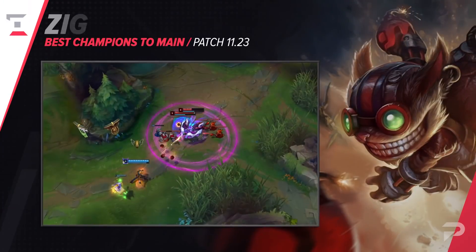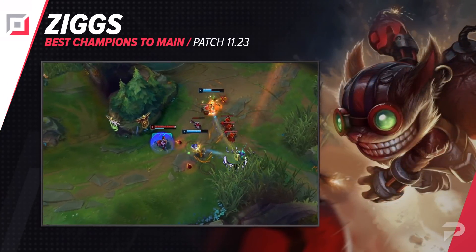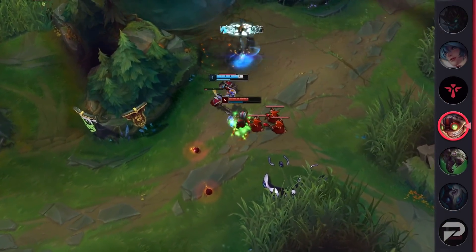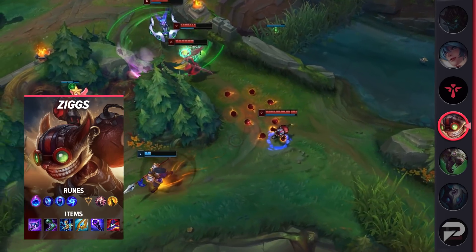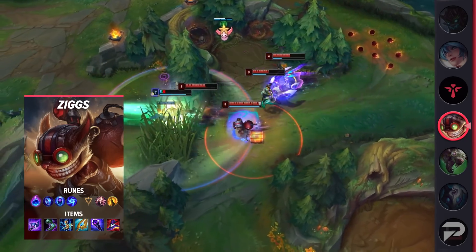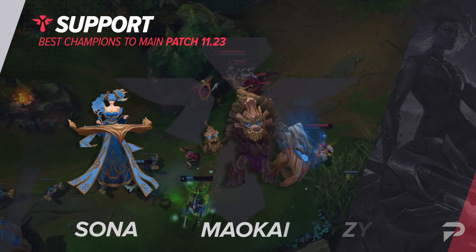The last bot lane pick is Ziggs. He's arguably the safest and most consistent pick in the bot lane due to his ability to neutralize any 2v2 by constantly shoving in waves. You can't do this from level 1 — he lacks damage early — but once you have Luden's Tempest or Lost Chapter and a few points in Q, you can keep opponents under their tower, chipping away at their health bars or the turret itself.